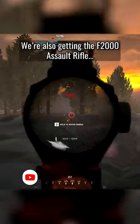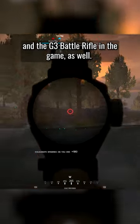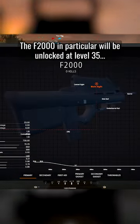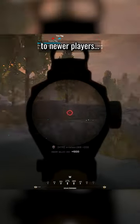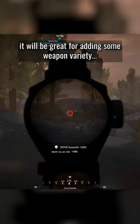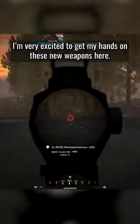But that's not all. We're also getting the F2000 Assault Rifle and the G3 Battle Rifle in the game as well. The F2000 in particular will be unlocked at level 35, which is going to make it widely accessible to newer players and it will be great for adding some weapon variety for lower level players. Personally, I'm very excited to get my hands on these new weapons.